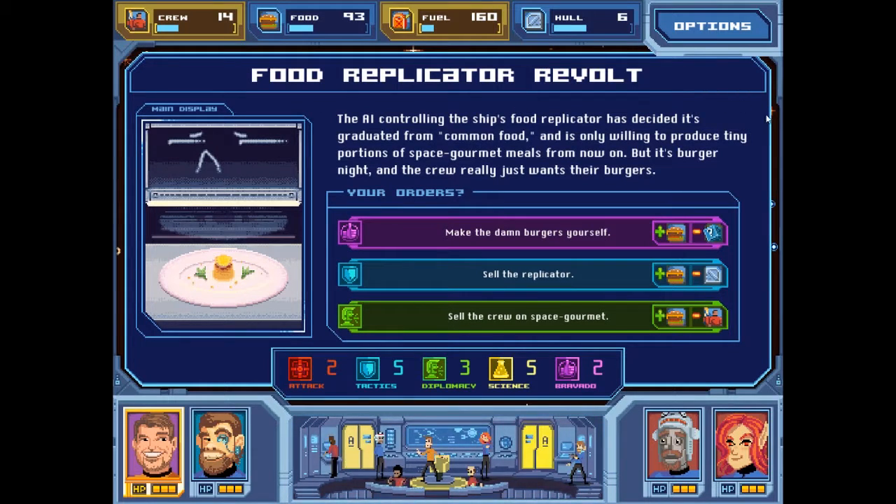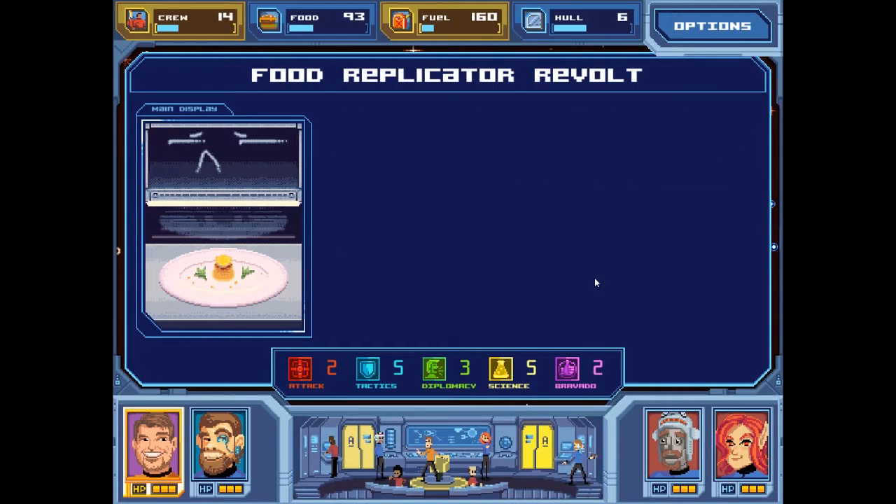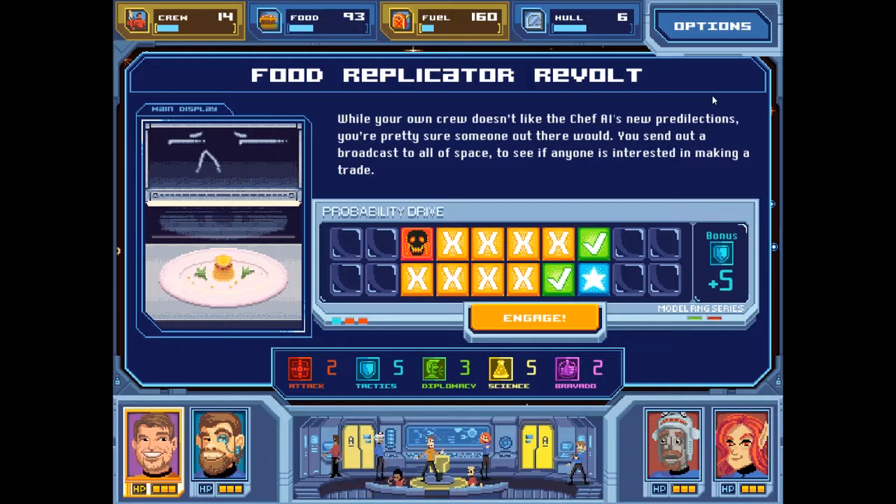Food Replicator Revolt. The AI controlling the ship's food replicator has decided it's graduated from common food and is only willing to produce tiny portions of space gourmet meals, but it's burger night and the crew really just wants their burgers. My best stat is tactics so I can just straight sell the replicator. While your own crew doesn't like the chef AI's new predilections, they're pretty sure someone out there would. You send out a broadcast to see if anyone is interested in making a trade. I don't know the percentages on this one — maybe 70% — and I still get a critical failure.